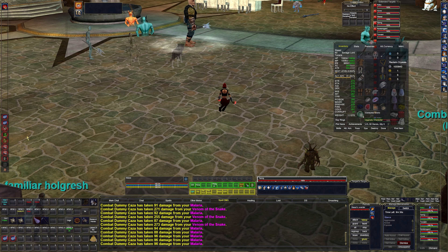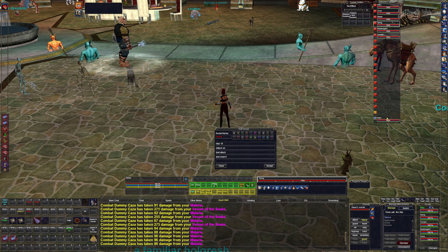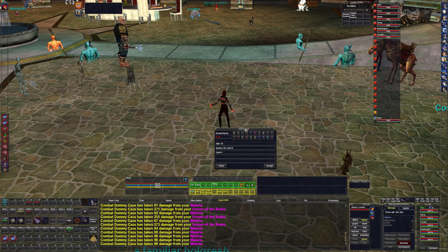That is all the spells I use — my rotation we'll cover when we get to the multibind, but it's pretty much the same as it's been since level 50. My hotbar here is pretty much unchanged. My assist macro is still X Target 19, then pet attack and pet swarm — same basic stuff.